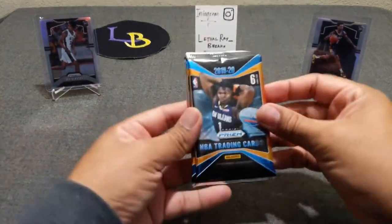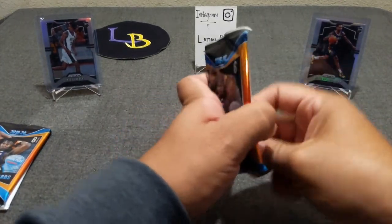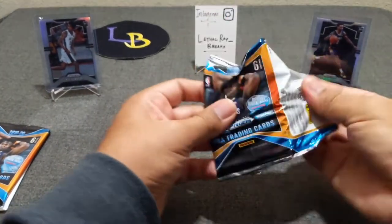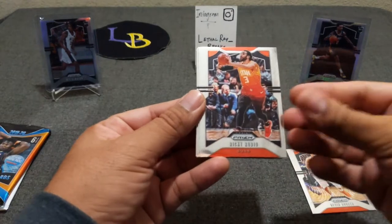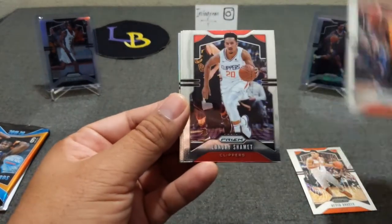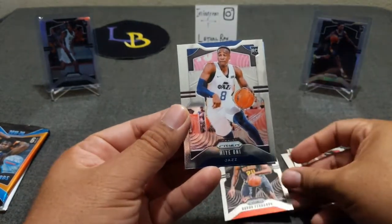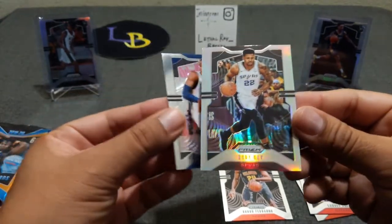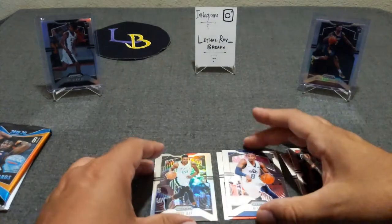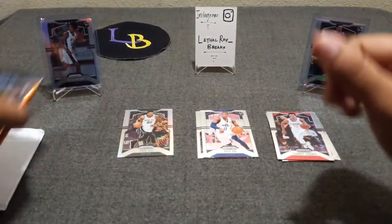Hope everyone's enjoying their Prism openings and hitting some bangers out there. Here we go — two packs, six cards per pack. We hit a silver rookie Devin Booker, Ricky Rubio, Landry Shamet, Bruno Fernando rookie, and a silver of Rudy Gay — not what we wanted, but a couple of rookies in there. Let's get the next pack.